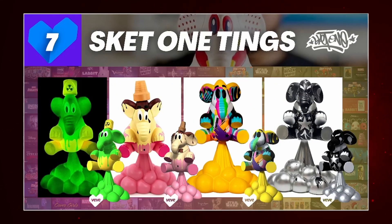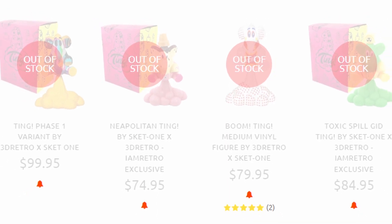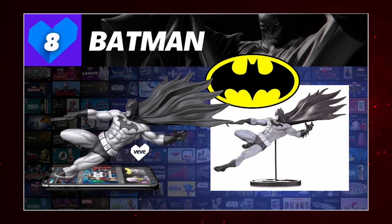Heading back to Decon and Sket One — this time the Tings. We have the Radioactive Ting, Neapolitan Ting, and two others. The Radioactive digital has 777 editions versus 80 physical. The Neapolitan digital has 888 editions versus 125 physical. The colorful Ting has 999 digital editions versus 200 physical. The black version has 555 digital versus 100 physical. Does anyone know if the digital version actually glows in the dark? Given the physical edition sizes being more scarce, and current market prices, each and every physical is more expensive than the digital.